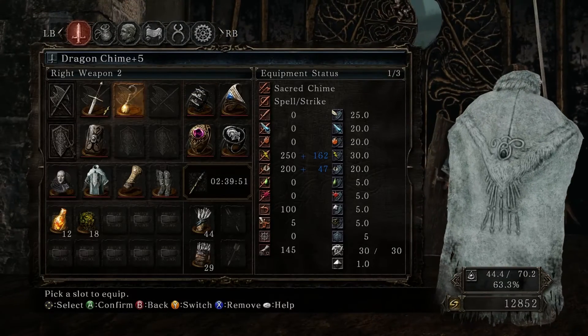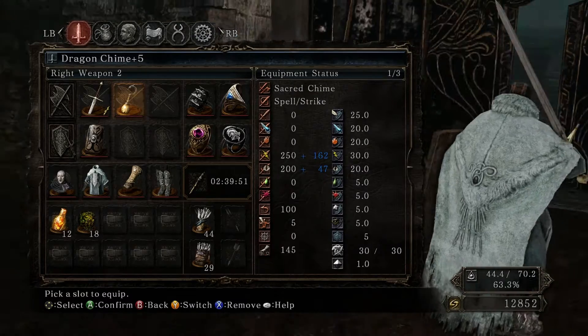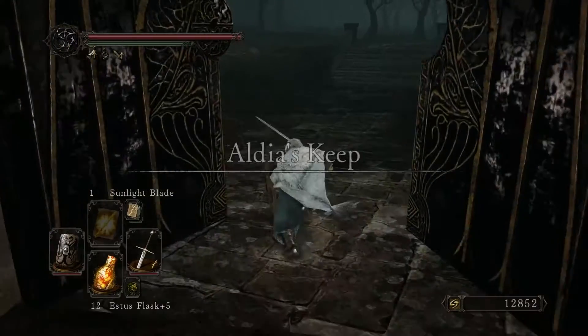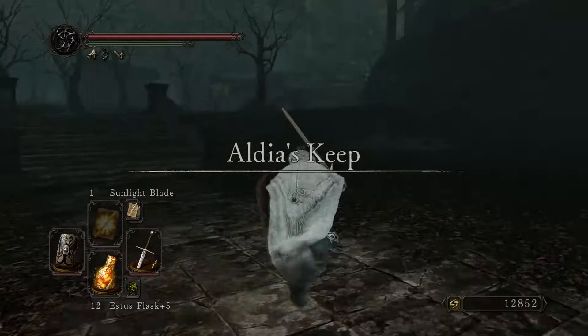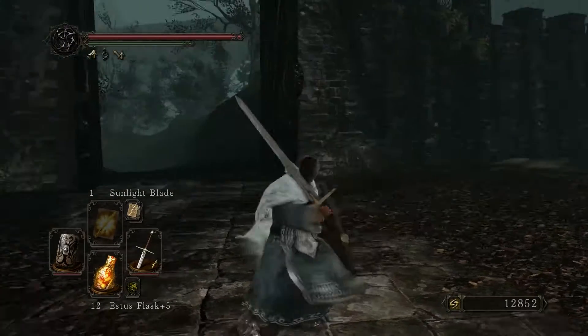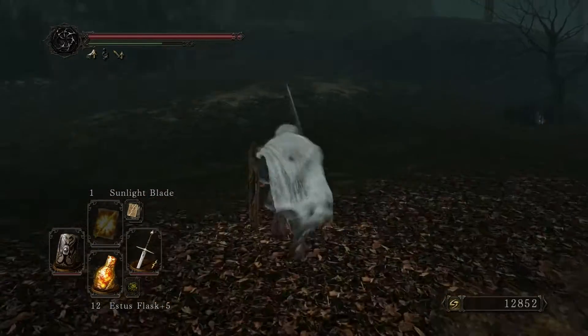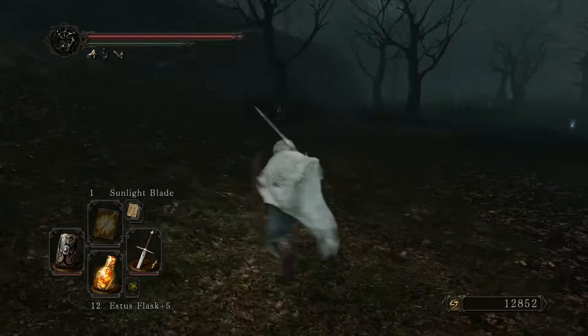One more thing I forgot to mention - we have a Dragon Chime plus five. Whilst I was going through Shrine of Amana I found some more Twinkling Titanite killing those guys, so we've got a plus five Chime now, which is the maximum upgrade. And it looks like we are in a new area: Aldia's Keep. What could be lurking around in this forest?